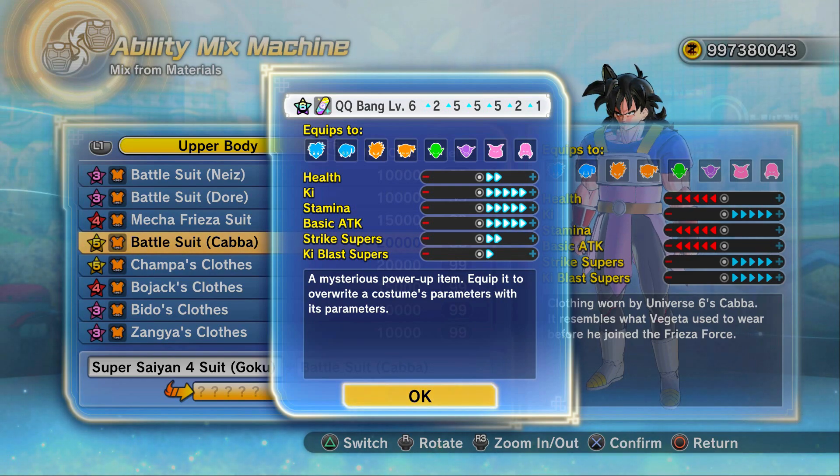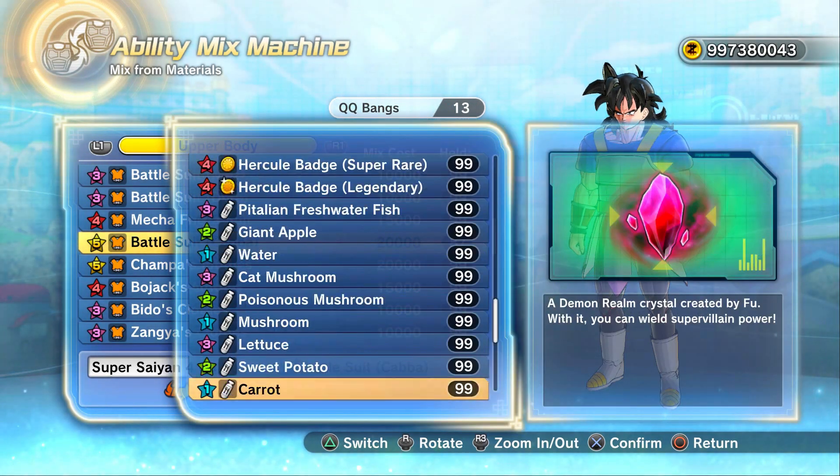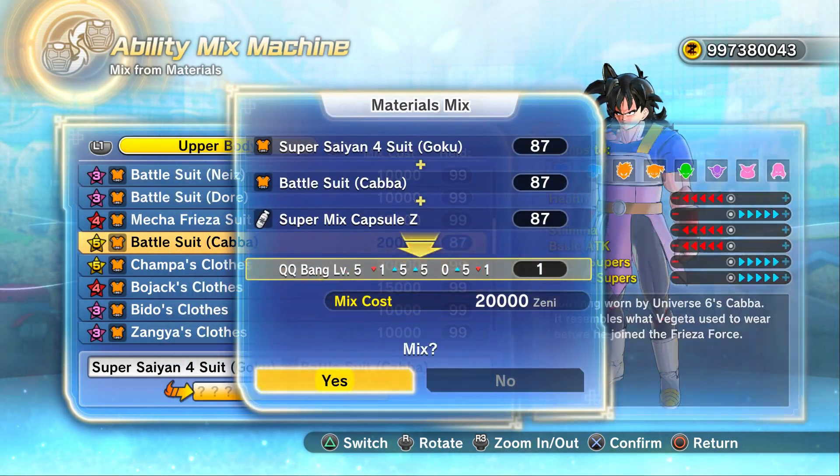Maybe run the Kabba super soul on the same character — I think it's something like 'I'll make you regret that.' This is an excellent super soul. Just maybe take away the points in health and Ki blast supers and put them in strike, to give us a plus 20 QQBang. That'd be quite nice.